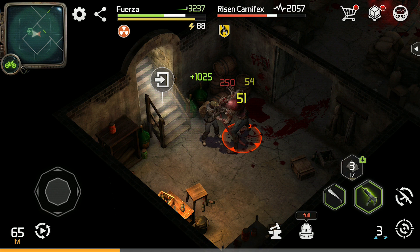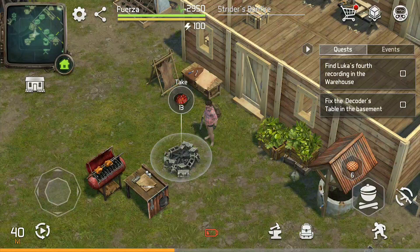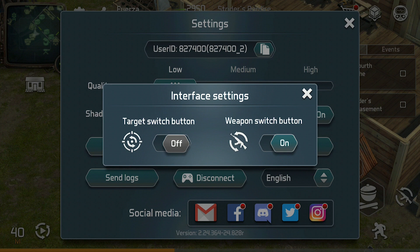Because of this, I recommend doing the warehouse as soon as you can craft four sharpened rebar and gather a decent set of armor, which is usually around the time you hit level 18. Before you head over to the warehouse, I recommend clicking on the settings button, then interface, and then turning on the target switch button. This will allow you to switch targets during combat, which is incredibly helpful when fighting more difficult battles.